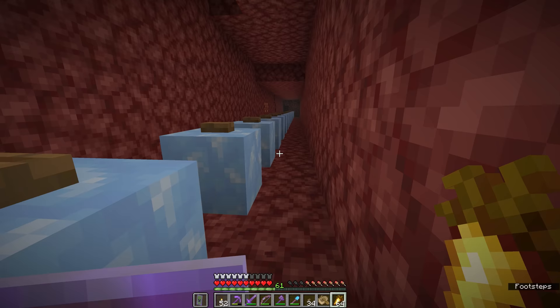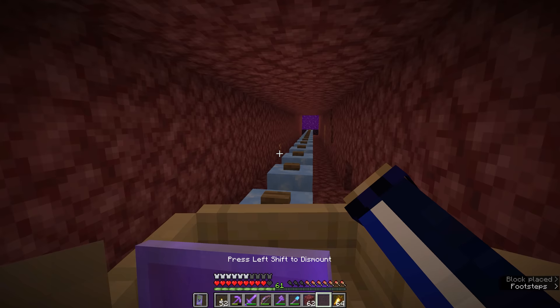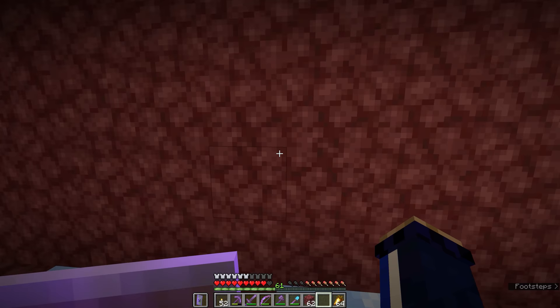With a decent chunk of this ice road already built, I can show you how this works. We're going to place a boat on top and as long as we're facing in the right direction, we just hold the forward button and we start building up a whole lot of speed — we can move down this tunnel incredibly quickly. Not only that, but if we run into the walls at either side, the hitbox of the boat is large enough that we don't fall down onto the blocks at either side, meaning that even if we turn slightly to one side or the other, we're not going to lose control and momentum.